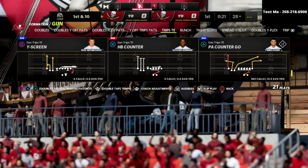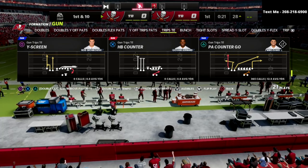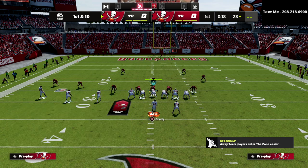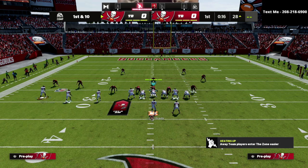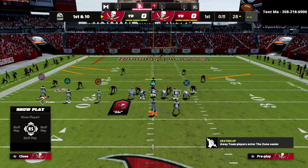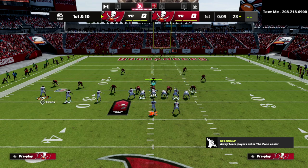The play is PA Counter Go. You can pretty much do this out of any play, but PA Counter Go has incredible blocking. All we're going to do is put the tight end on a post, put the circle receiver on a slant, and put the triangle receiver on a flat. That's how the play looks.